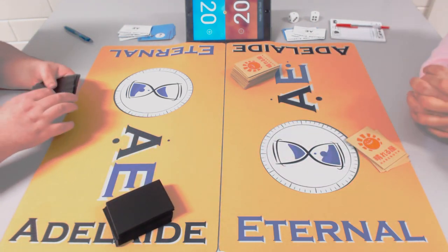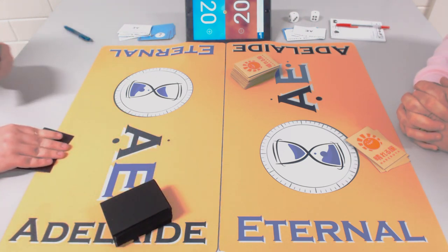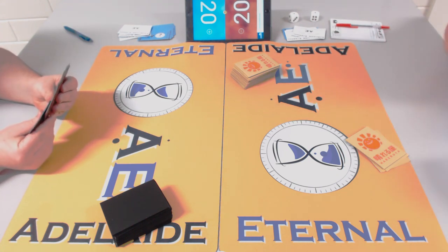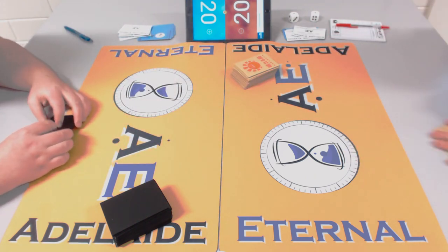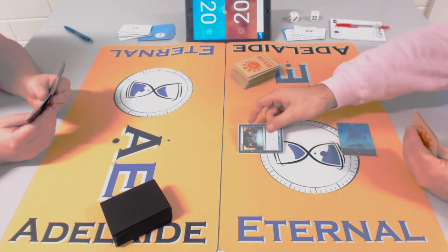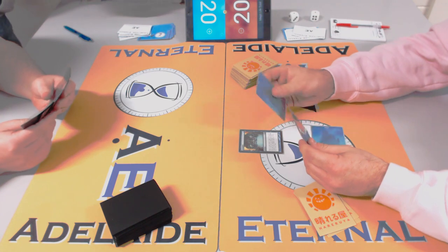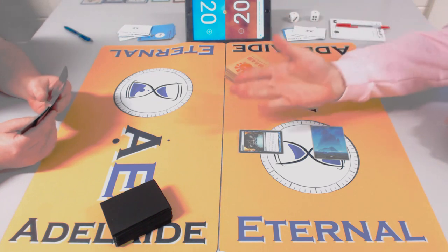The key with Stifle is: rather than play a threat, you need to hold up mana to cast it. You want the creatures but you also need to hit land drops — it's a fine balance. James's hand has Thragtusk, Birds of Paradise, and Inquisition of Kozilek. That's a good hand. He's got two lands and a mana dork, which is where you want to be.